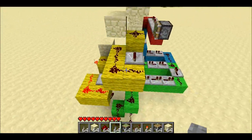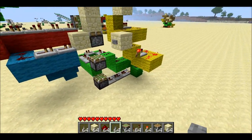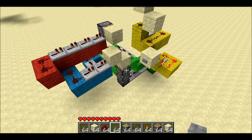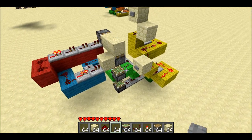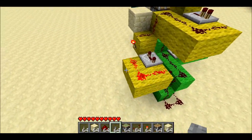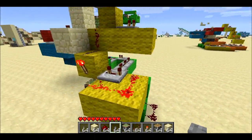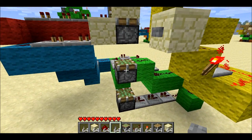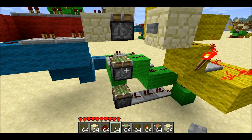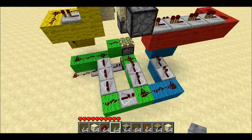I have four different colors of wool because there are four different signals. The first thing that happens is when you press a button, it gets sent through a one-tick monostable circuit — that's the output right here. Then it gets sent to the green wool. The green wool immediately triggers the middle one, to pull down this top block. So it immediately triggers the middle one, then after three ticks it triggers the bottom one, and after six ticks it triggers the middle one again.